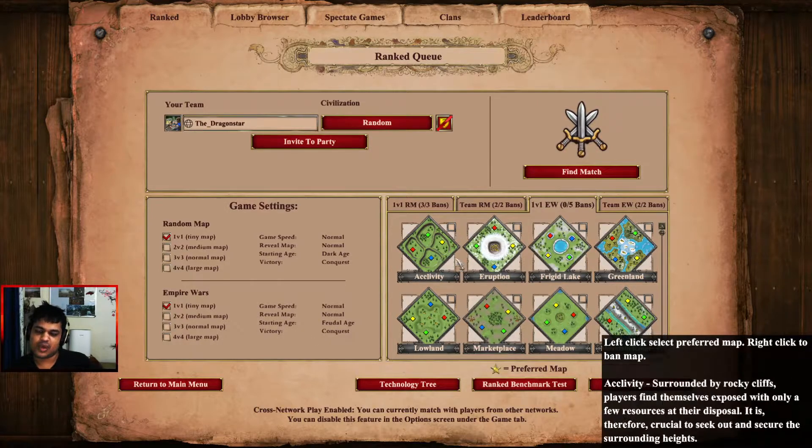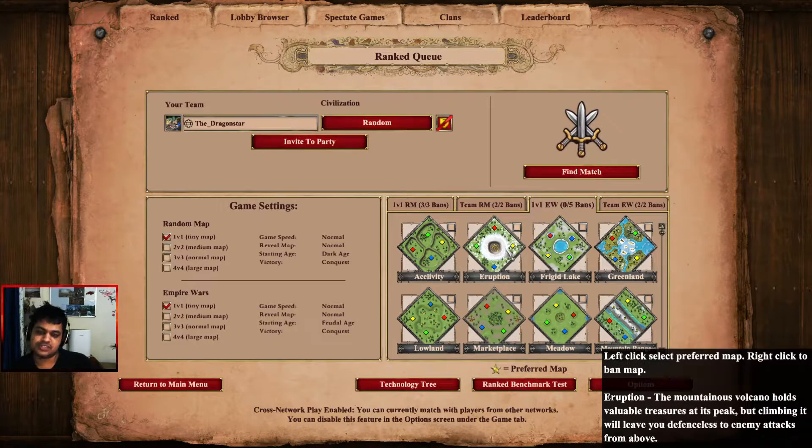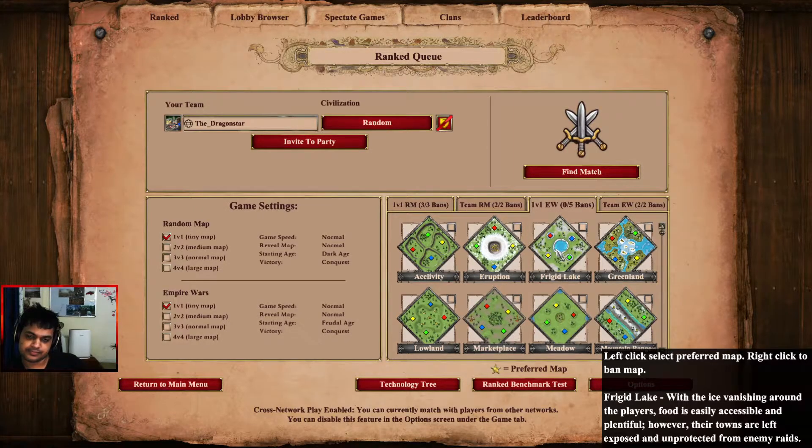Eruption is a map where you fight for gold control in the middle and rely a lot more on a different sort of play style. On Eruption my recommendation would be playing Berbers or Tatars. Tatars can go for a straight wall into cavalry archers since the map is really open. Or you can play Berbers or Indians — Berbers being one of the really good fast spammy civs where you can make a lot of knights and camels and control the hill in the middle. The third map is Frigid Lake — my recommendation there would be scout civilizations.